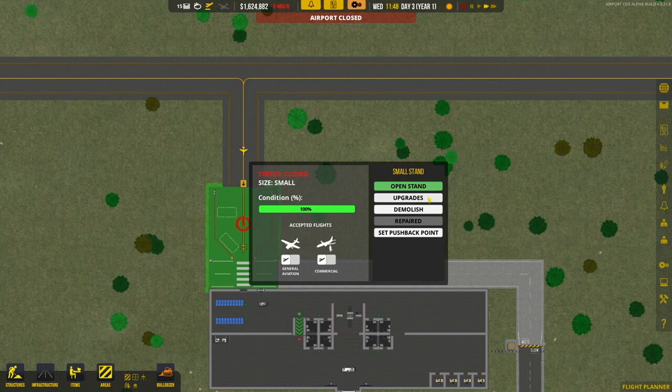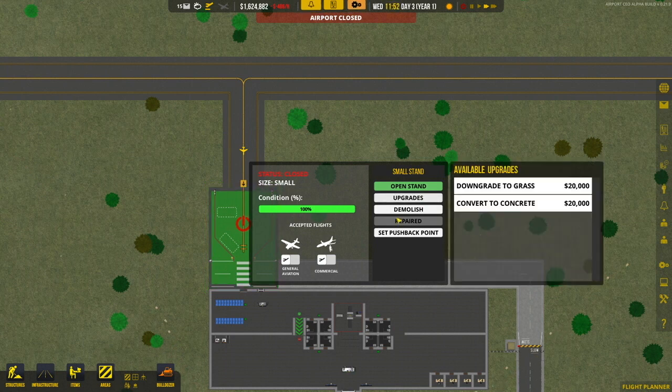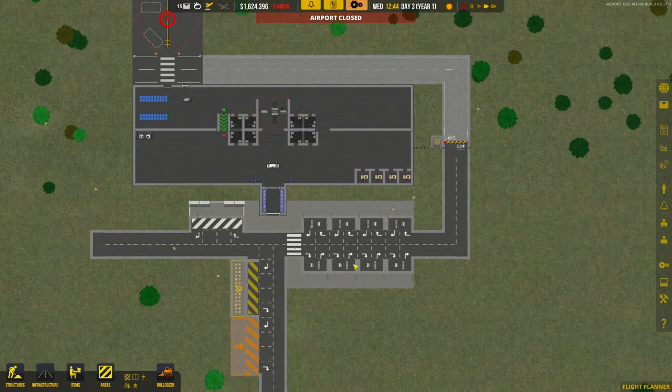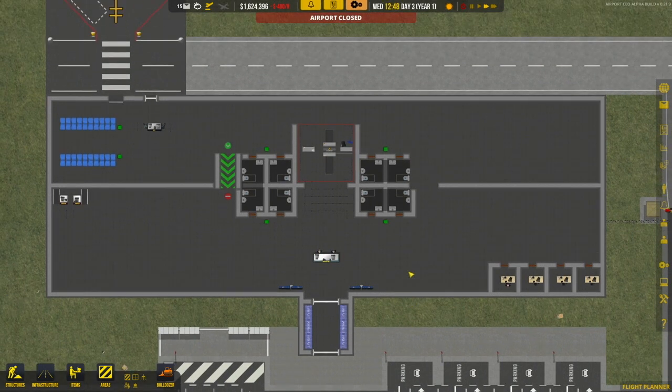There are upgrades you can do — if I wanted to revert this down to grass it would cost 20 grand; if I wanted to make it concrete, also 20 grand. You can set the pushback point, which is how far back the plane backs up before it starts off on the taxiway. Right now it's not a big issue, but if there were a line of gates you'd want planes to pull back farther so as not to hit nearby aircraft.